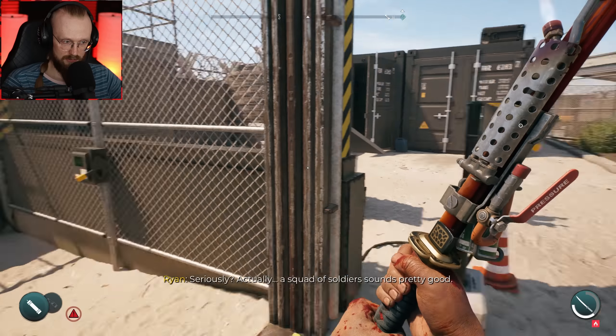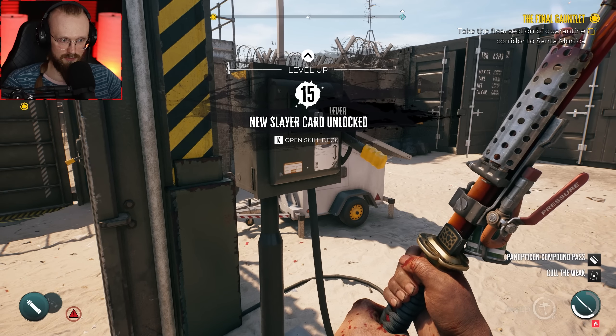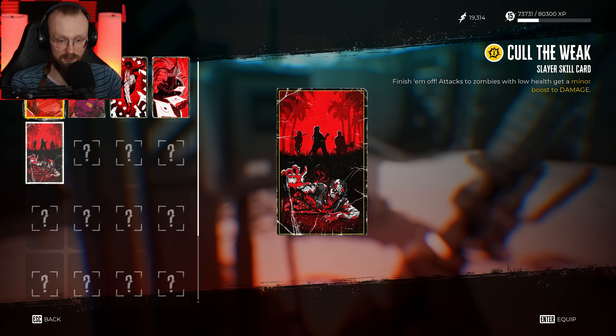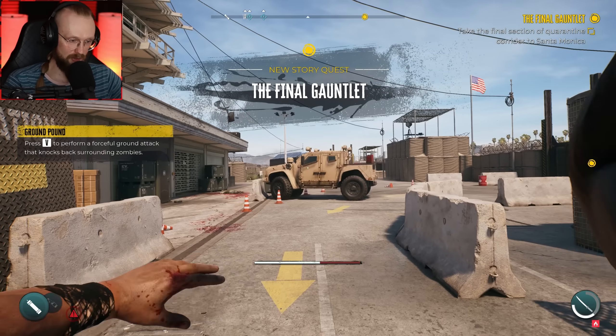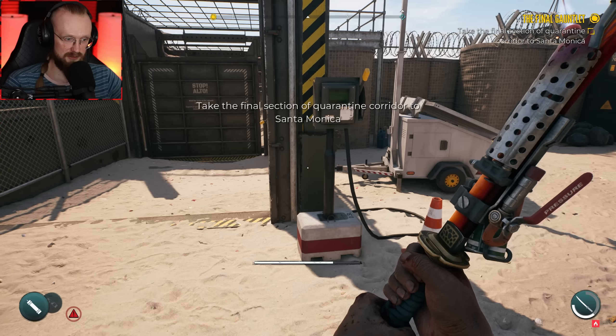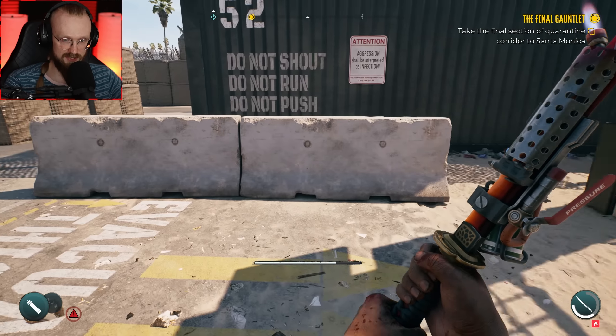A squad of soldiers sounds pretty good. New slayer card unlocked — attack zombies with low health to get a minor boost of damage. We've gotten a new ability. I don't yell, I just punch. Take the final section of quarantine corridor to Santa Monica.